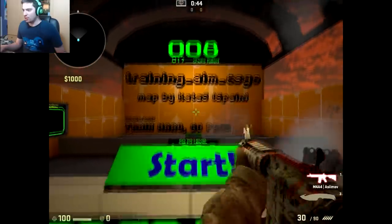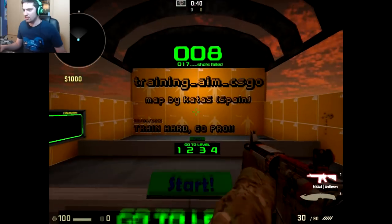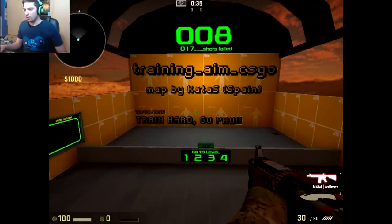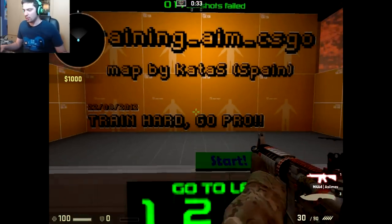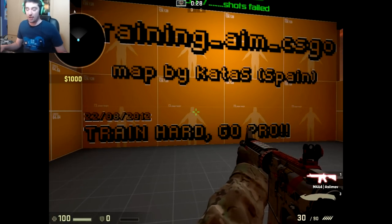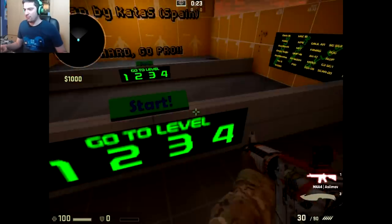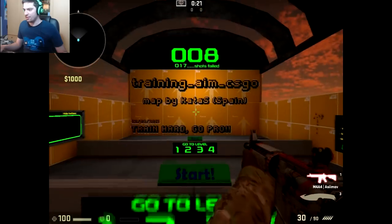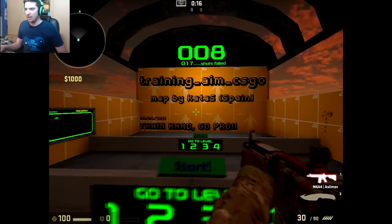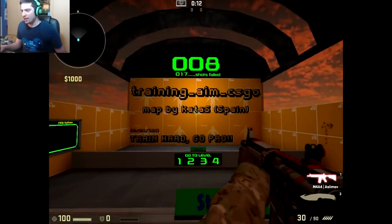When you move to the second level, I suggest you do little sprays. If you're playing and someone comes out close to you, you just spray like this. But if you're at the second or third level, you can't just spray wildly and pray. You have to control your spray properly — not just spray and pray.